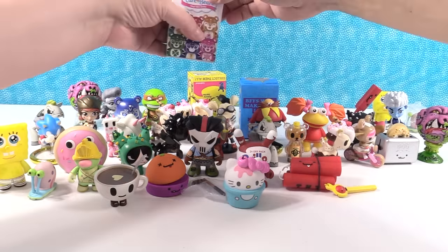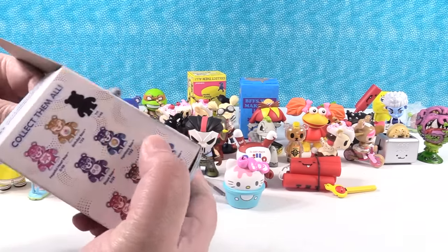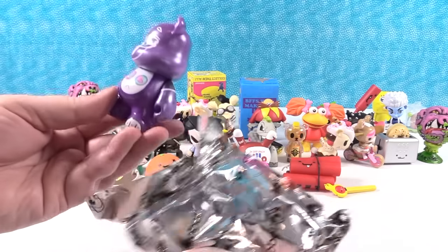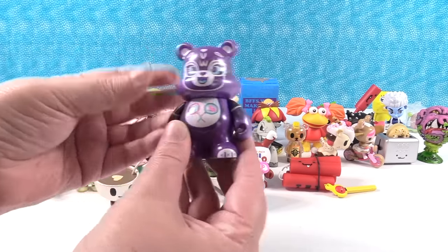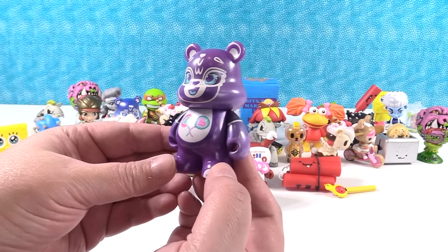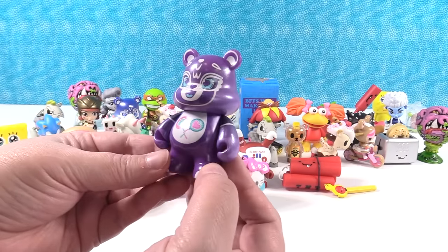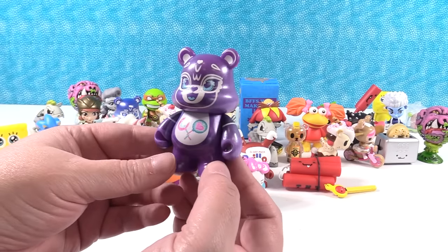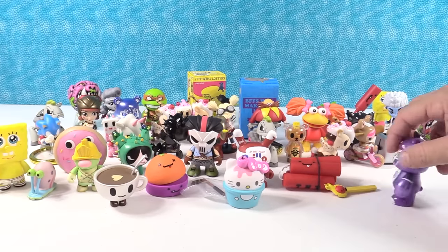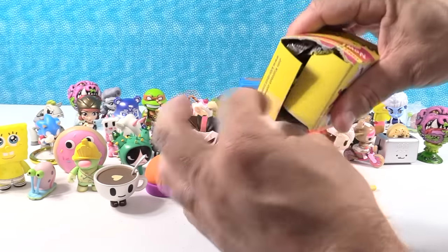Opening another Care Bear — Paul should have opened Tennis Racket Bear! This is Share Bear. Share Bear shares his lollipops — those are tennis rackets. Paul says people call him Share Bear because if you've ever been hit upside the head with a tennis racket by a bear, you will share whatever you've got. I don't even need to be hit with a tennis racket — I would just share with the bear, because the bear is bigger than me.